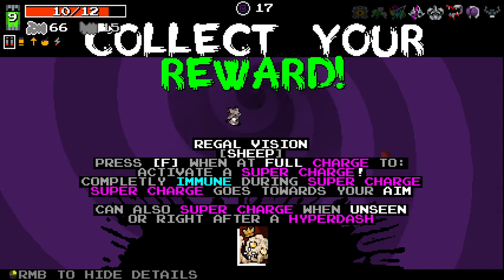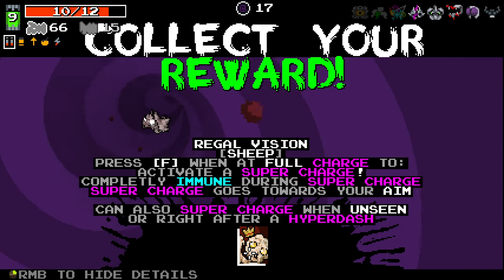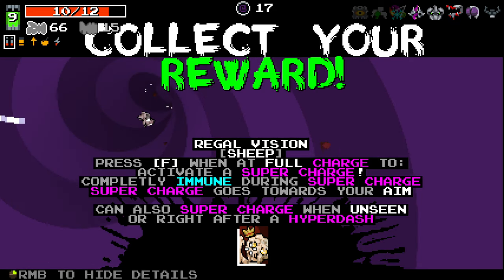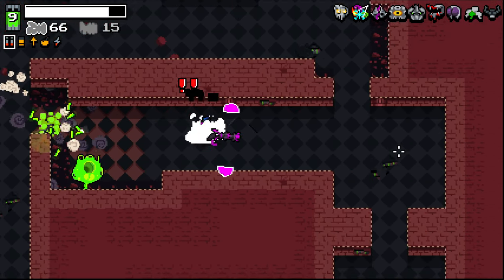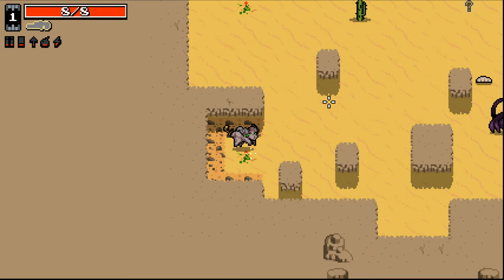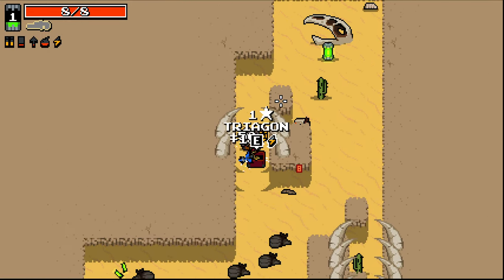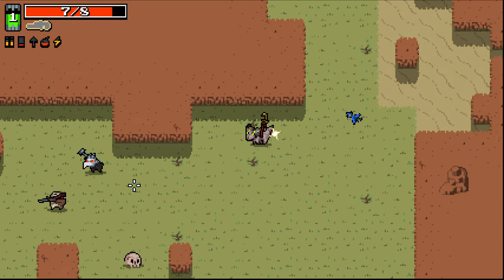We're back through. Our Regal Vision: press F while at full charge to activate a super charge - completely immune during super charge, super charge goes towards your aim, you can also super charge when unseen or right after a hyper dash. I don't know what unseen or hyper dash means. Oh I see - that's pretty awesome. Instantly died there - I had 12 health and I hyper dashed into an enemy, it doesn't kill them, doesn't do enough damage to kill them, and I die. Seems like a blast.